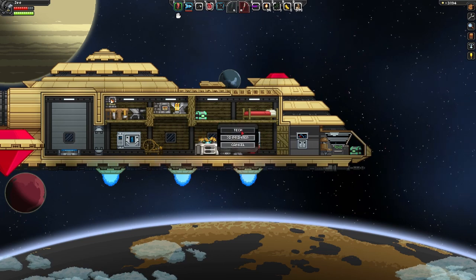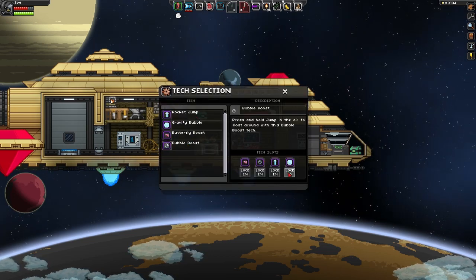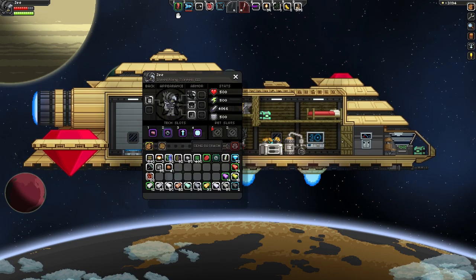And then go over to your tech station. Lock it in to whichever one you want — I already have it locked in. And that is how you get the bubble boost. I hope you enjoyed. The coordinates are in the description. I'll see you all in the next one. Thanks for watching.